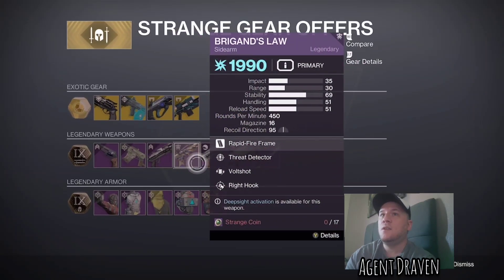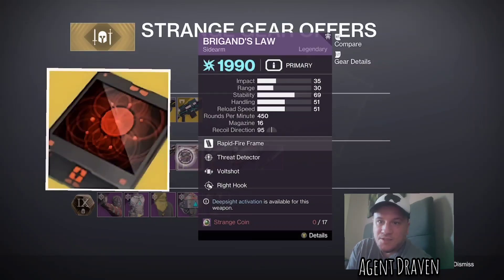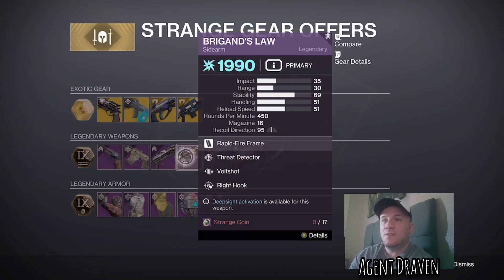Then we've got the Brigand's Law Sidearm — this one's craftable, so pick up five of these if you can, and you can use your Deep-Sight Harmonizers if you have them spare. This has Threat Detector, Vault Shot, and Right Hook — so not too bad there.